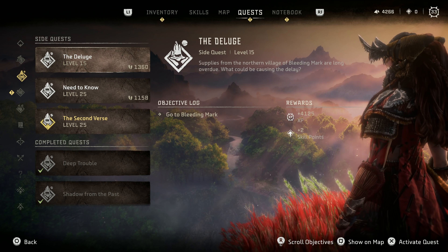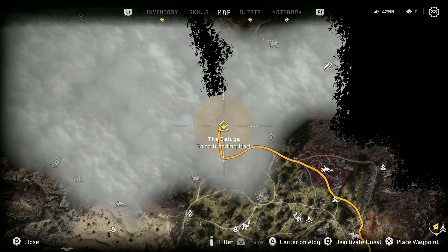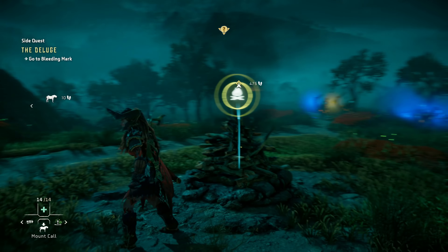Even the main quests here — I think Poseidon was the highest level quest, so the ones left are kind of lower level. And even...oh! Second verse. It's not done yet completely. I messed up the first objective — Go to the Meeting Place, I didn't do that properly. But I was going there and then they stopped me. Supplies from the northern village of Bleeding Mark are long overdue. What could be causing the delay? Let's find out.